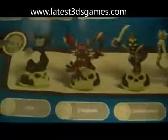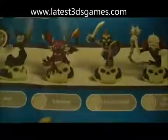So I've already got Dark Spyro, so we've got a choice of Spyro, Double Trouble, Wrecking Ball, and Voodoo. Then in the Wind section we've got Whirlwind, Warnado, Sonic Boom, and Lightning Rod. Next we've got Hex, Cynder, Chop Chop, and the last one in that section is Ghost Roaster.